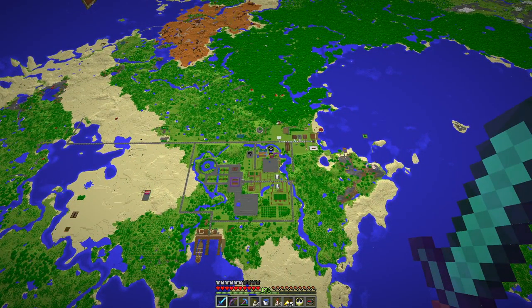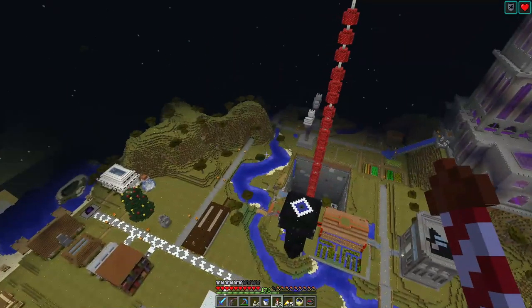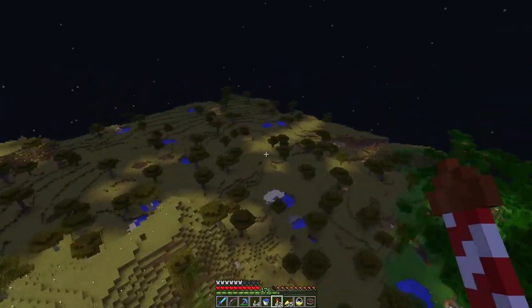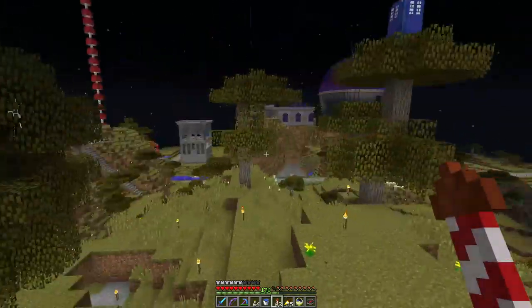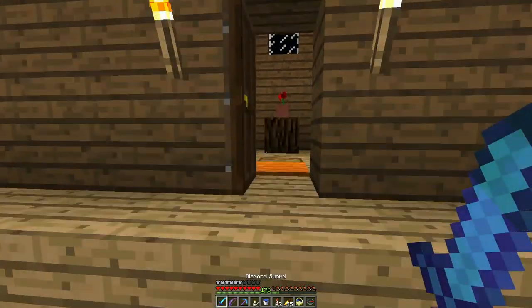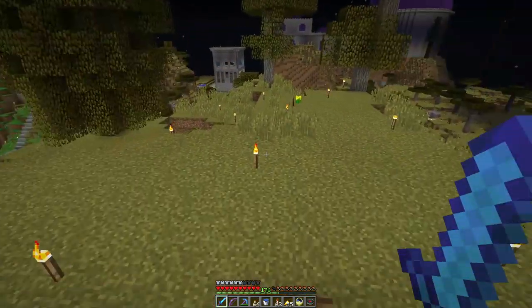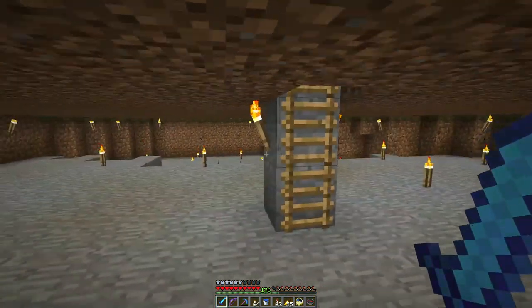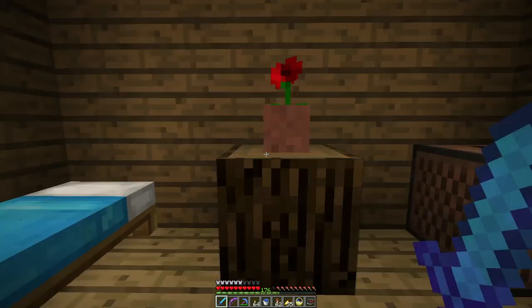Let's go back to the community area, because there's something new there to show you as well. Here we are in the community area, and over here there's a new building. We have a new player on the server — his name is Eric Hulk. This is his little house. Not much yet — I put a flower here because the place needed some greenery. It's not a huge house yet. He started to build down here in the basement, and it'll be interesting to see where this goes.